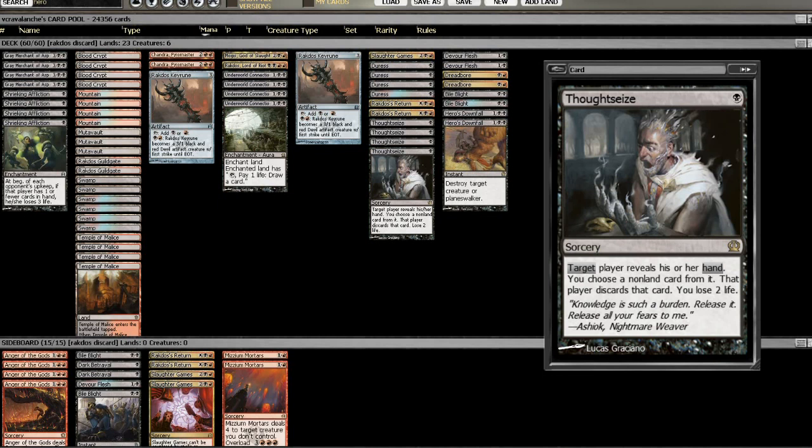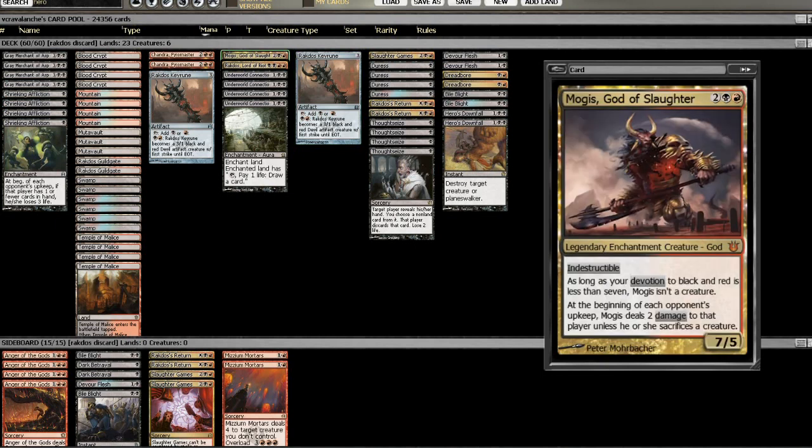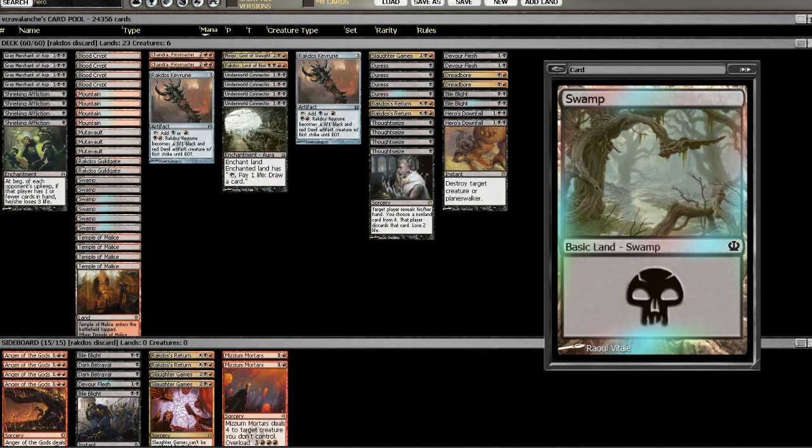So let's go over the idea of what this deck is. It's a discard deck — kind of like the good old Eight Rack modern deck, as we're using Shrieking Affliction as the win condition. We do not have the Rack, but we do have Mogis, God of Slaughter, Rakdos, and Mutavaults to act as our finishers.